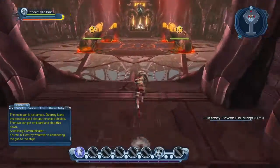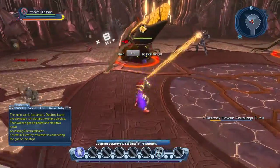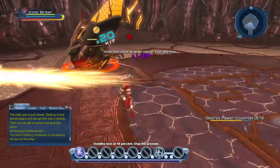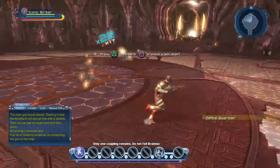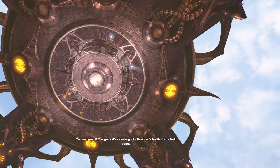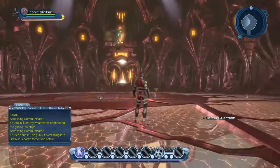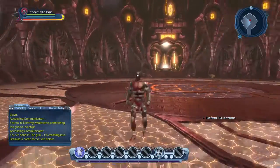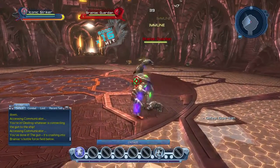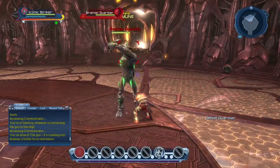Here's something I always do on this part: don't waste your time fighting these enemies because they keep spawning until you destroy the couplings. Destroy the couplings first — then the enemies despawn. After that you fight and defeat the guardian to move on.